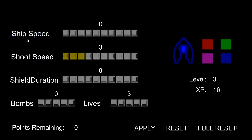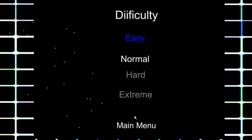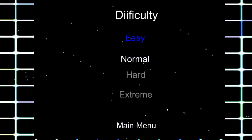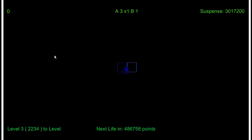You can level up your ship speed, shoot speed, and all that stuff. There's now a difficulty setting — you actually have to beat easy to get to normal and so on. My ship's not exactly leveled up right now, but let me show you what normal looks like.